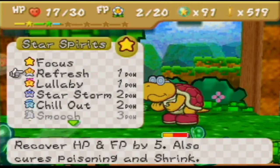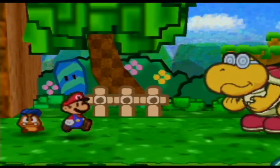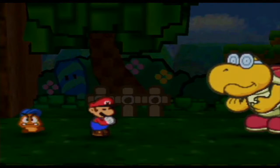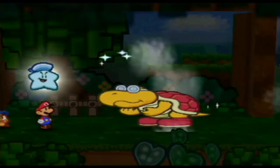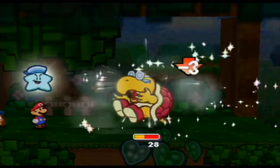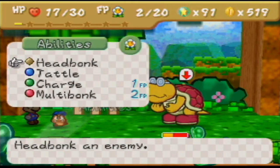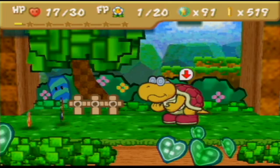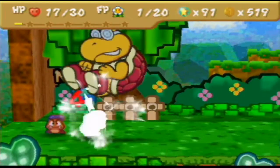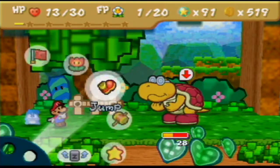His defense power is still down, but we still gotta top off on HP — this is gonna be my last usage of this, so I gotta make this count. By doing this he won't have enough attack power to wipe out my partner — that's a really good reason to be using this attack. I'm gonna use the last of my charges on Mario and just try and finish him off here.